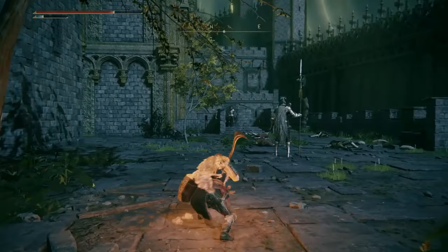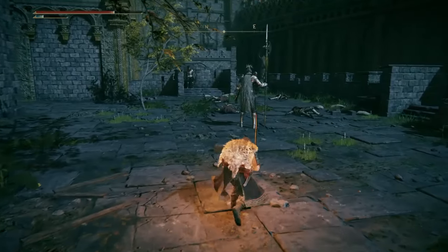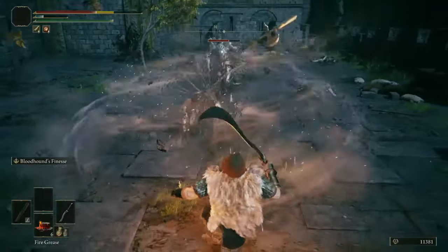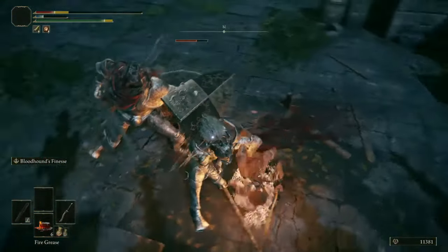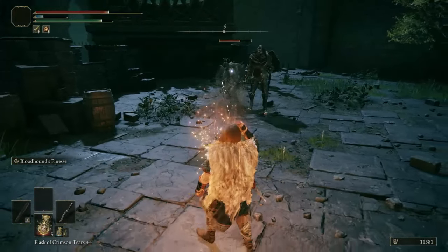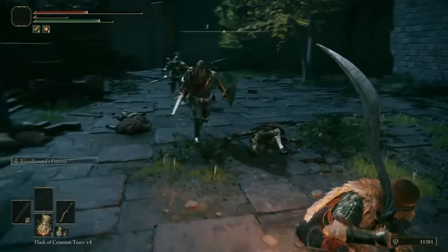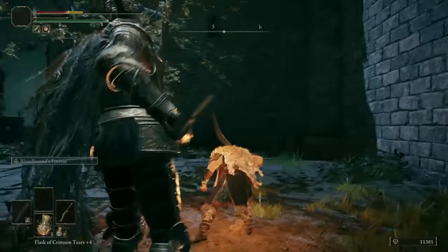This one is unsuspecting, but the one over there will notice us — so they're both going to aggro, not by choice. Dealing with both of them is going to be tough. I've got to be careful — get my fire grease out. I missed. This one just shot a fire breath. We've got to get out of here now. How did that even catch me?